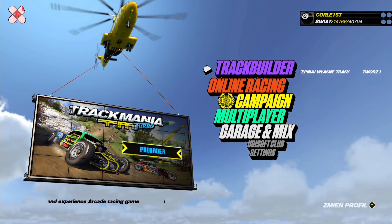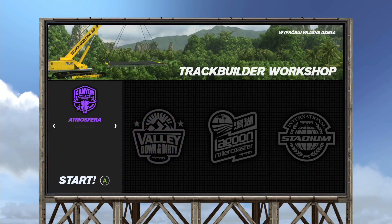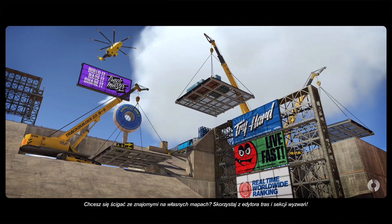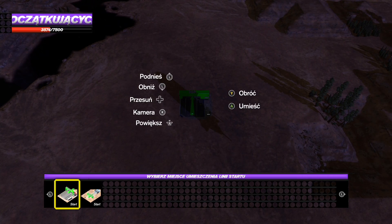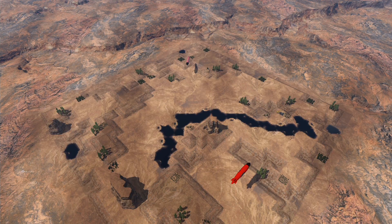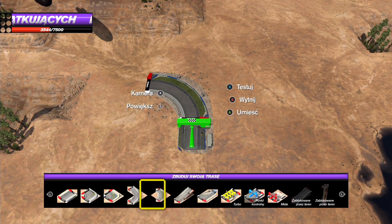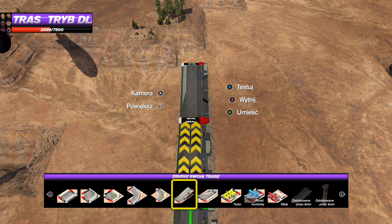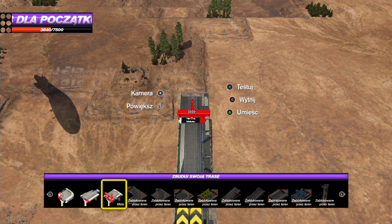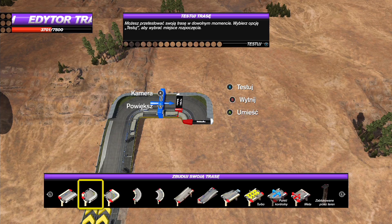No dobra — tu jazda online i tworzenie własnych tras. Zobaczymy jak to tworzenie wygląda. Niech będzie tu losowa — wschód słońca, za dnia, zachód, noc. Nie mieliśmy okazji zobaczyć nocy, więc zobaczymy jak tworzenie wygląda o tej porze. Co zdecydowanie przydałoby się tutaj zmienić, to czasy ładowania. No i teraz porę dnia też zmienię, bo nie za wiele tu widać. Teraz prezentuje się to zdecydowanie lepiej. Nie będziemy specjalnie stawiać skomplikowanej trasy — zobaczmy jakie tu elementy dochodzą. Fajne — tu można dorzucić turbo, no i zakręt. Chyba że udałoby nam się rampę postawić. Czy chcesz teraz umieścić punkt kontrolny? Niech będzie — bardzo fajnie to tu działa.